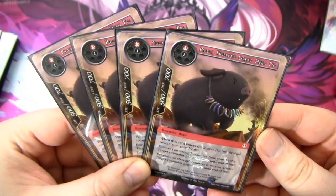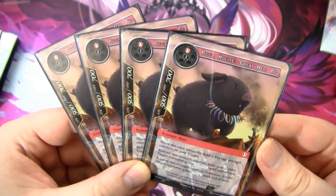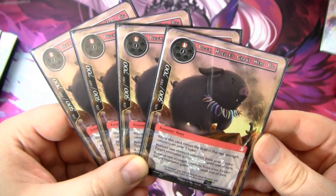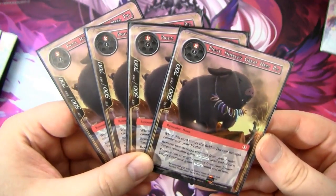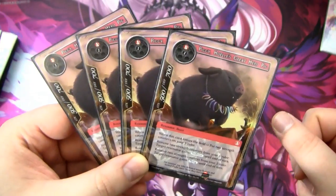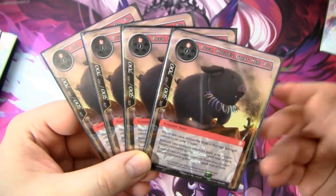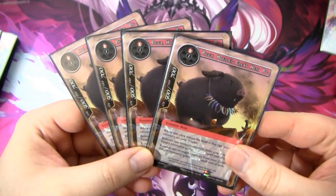Next we have Piggy, who is a great hero pig — we're starting the bacon train. He's 500/700 for one fire and one of any, a Resonator Beast. When he enters the field, you put two strength counters on your J-Ruler. Then you can remove two strength counters from your J-Ruler to give any resonator swiftness or flying. He's probably one of the only resonators in the deck without swiftness already, so you'll often be giving him swiftness, another pig swiftness, or giving your dudes flying.